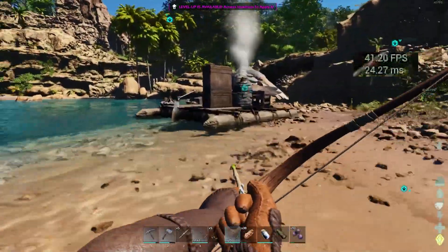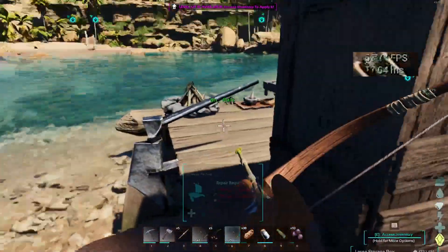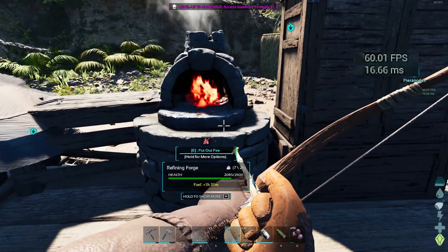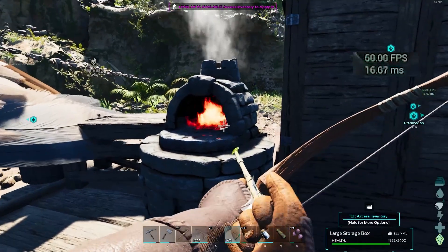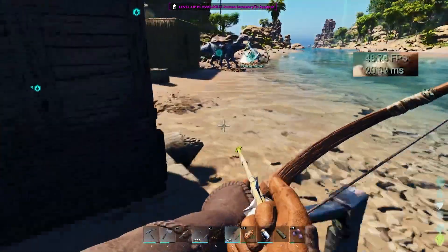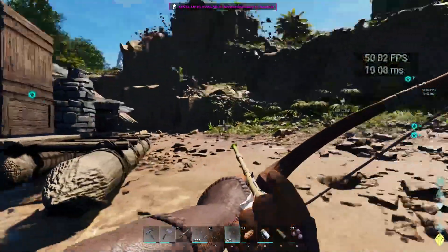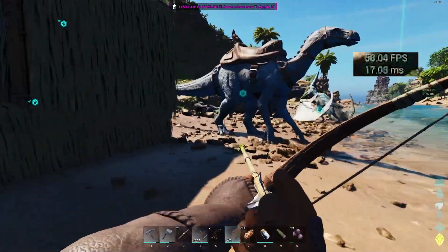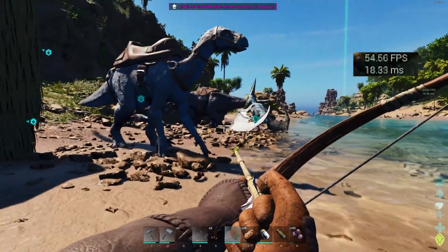The other thing you may want to do is limit the amount of fires you have. Especially at night, the number of fires can affect your frame rate. So you can keep them off, keep the number of torches down to a minimum, or just use those things when you actually need them. That seems to help a little bit as well.